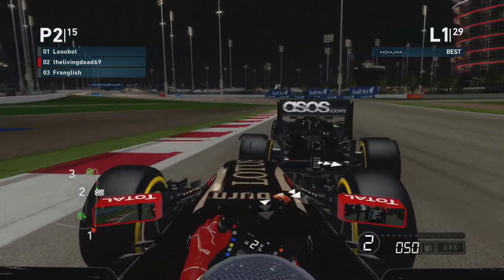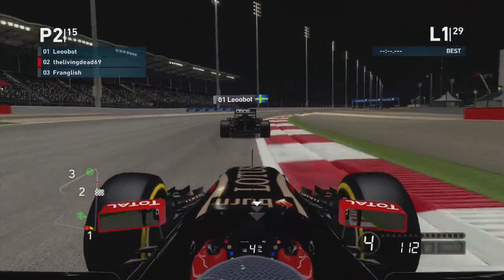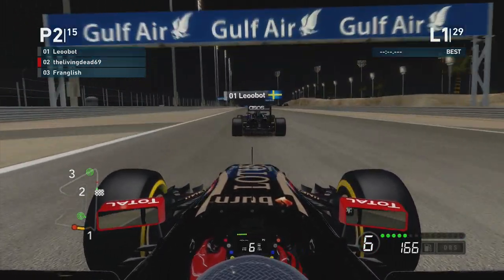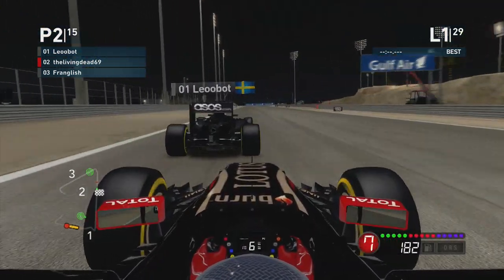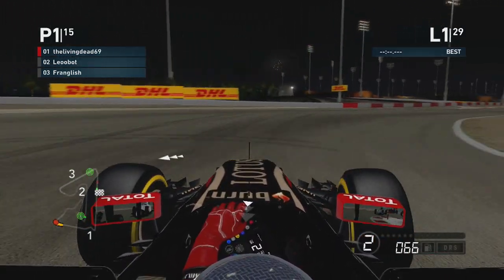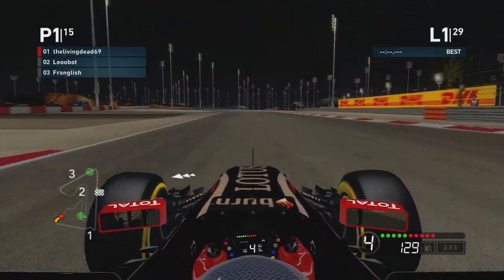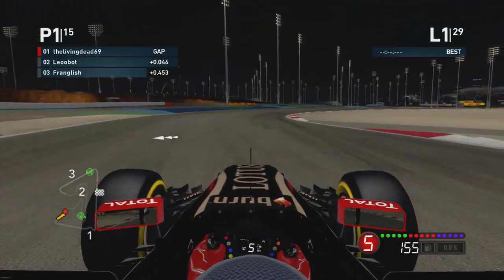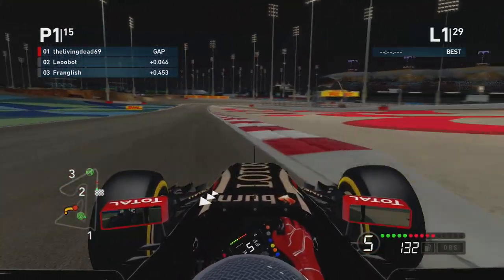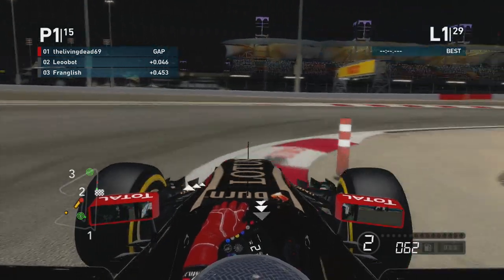Down into first gear, just hang it around the outside — managed to hold second place, which is ridiculous considering I'm nowhere near the fastest guy in this league. Coming up to turn four I think it is, throwing it down the inside down into first so we don't run into Leo. Try and hang him out to dry around the outside, side by side going into this little section, got the inside line, drop it down into third to get the turn in — and somehow I am leading an AOI F1 race.